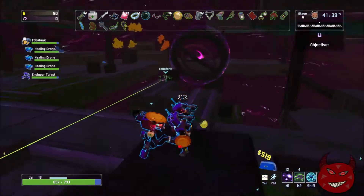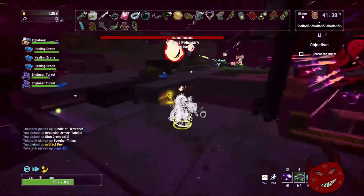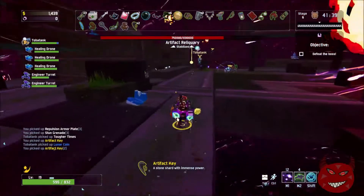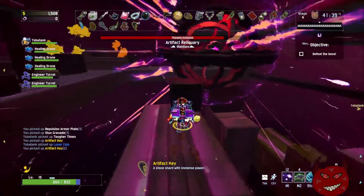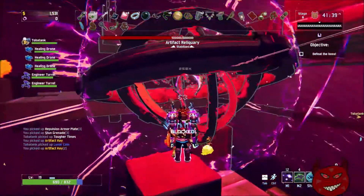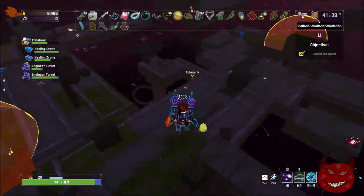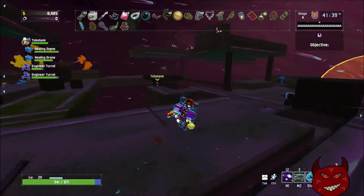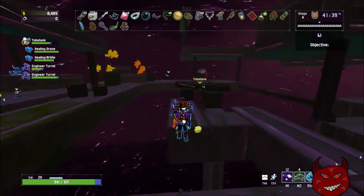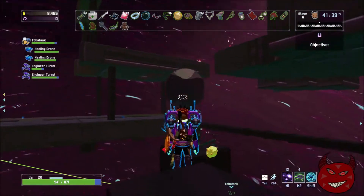The globe starts spawning monsters and you have to fight through them. The boss health is the globe itself. The monsters drop more artifact keys, which you turn in to the artifact globe. Once you get the globe down to zero it explodes and you're able to actually grab the artifact and unlock it for your own personal use, as you can see here.